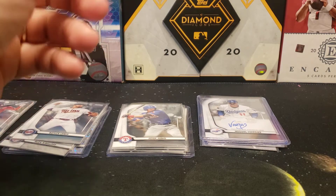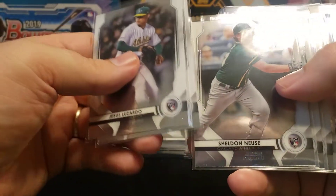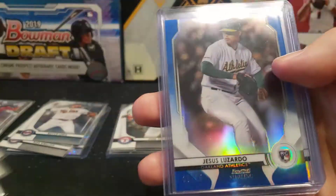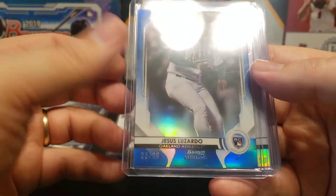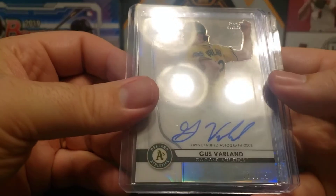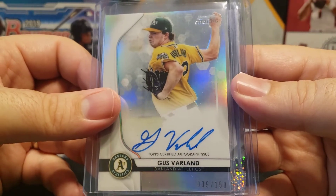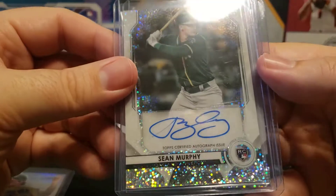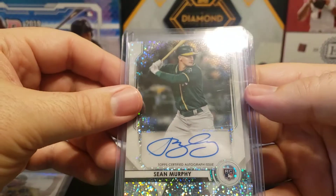For the A's, I was hoping to get a Robert Poisson. I got Jesus Lizardo, A.J. Puk, Sheldon Noyce, Seth Brown, and Sean Murphy. I did get a pretty sweet-looking blue numbered card — number 23 out of 25 — for Jesus Lizardo. That's a nice little numbered rookie. And I did get three autos: a Gus Varland Refractor, number 39 out of 150 — I believe his first Bowman was this year in 2020 — a Sean Murphy rookie, and this is the Speckle Refractor, numbered 31 out of 99.